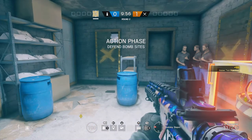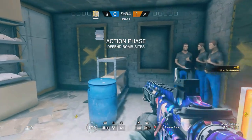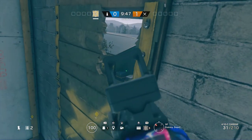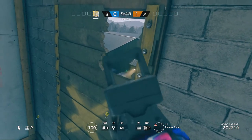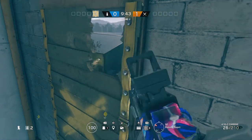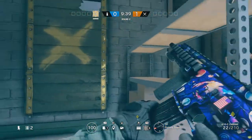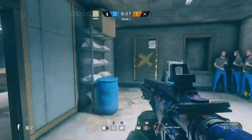A really good spawn kill spot — a lot of people might know this, but I'll throw it in there anyway. You just vault on top of this and break the top left, then peek and back up a little bit to get a nice cheeky kill. You can also check the roof if there's a player up there, but you can't go too far or you will fall off.